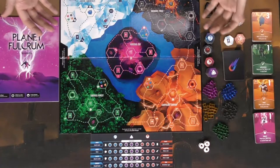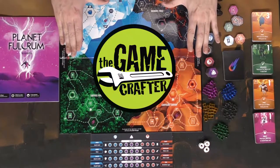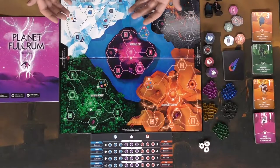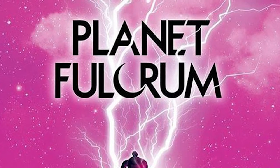Hello everyone and welcome back to another Unfiltered Gamer board game setup video sponsored by The Game Crafter. In this video we are going to show you the setup for the game Planet Fulcrum, which plays one to four players, takes about 45 minutes to an hour, and is for ages 12 and up.